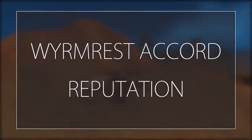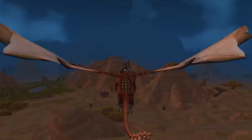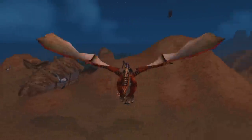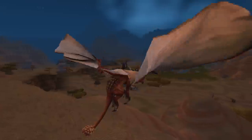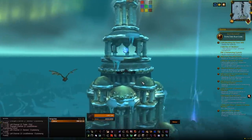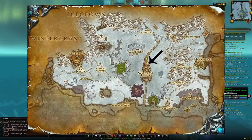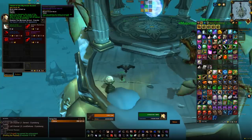The next mount on the list is the Red Drake, which comes from exalted with the Wyrmrest Accord — a Wrath of the Lich King faction. Very similar to the faction mounts: put on a tabard, grind dungeons, and gain reputation. You will need to be friendly with Wyrmrest Accord before you can buy the tabard. Wyrmrest Accord is located in Dragonblight in Northrend at the big Wyrmrest Temple — head to the top and there'll be a quartermaster.